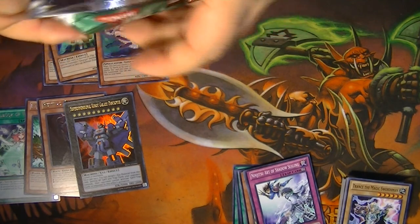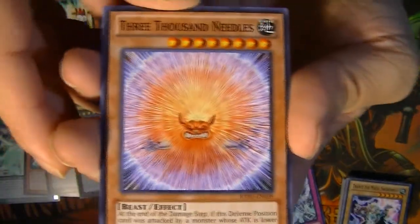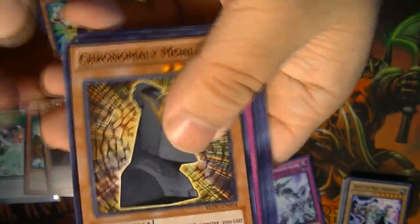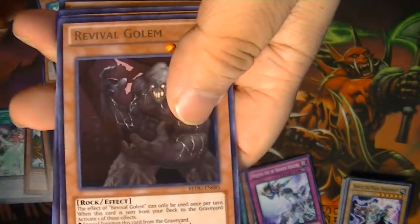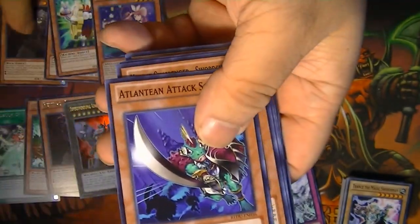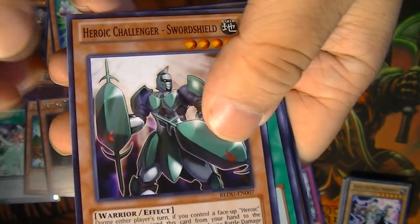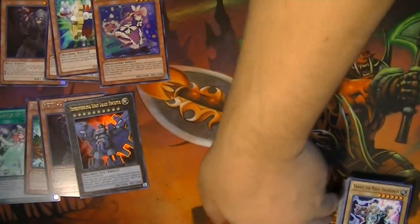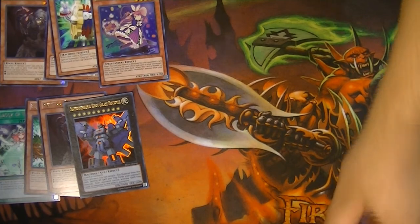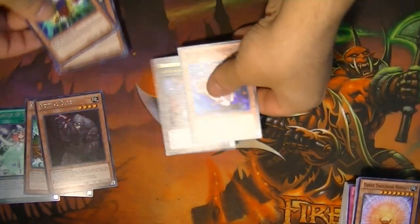And last pack — let's see what we got. Hopefully one more holo, but if not, I don't mind. 3000 Needles — a little off-center there — Chronomaly Maui, Turnabout, Photon Caesar. Revival Golem is the rare. Landing Attack Squad, Heroic Shield Sword, Crown Holy Pyramid, and Chariot. So yeah, that's kind of funny — I bought three packs and I got two holos still, which is really weird. That rounds up all three Special Editions.